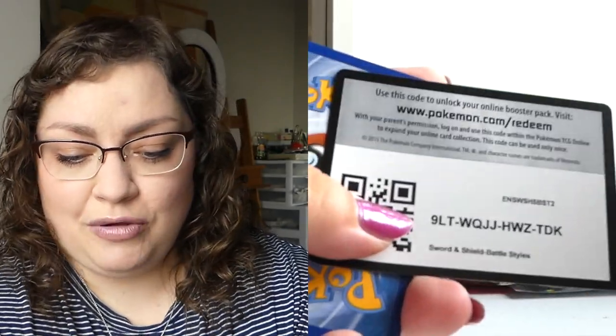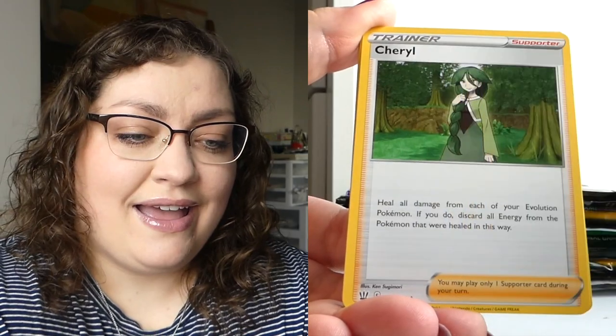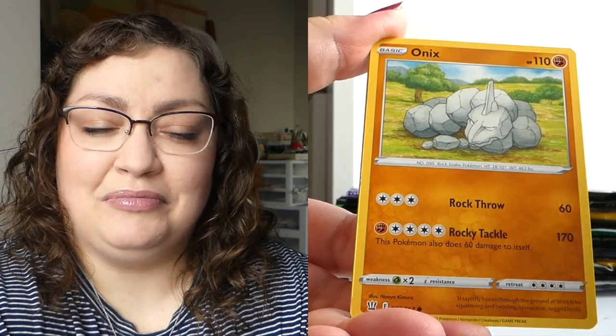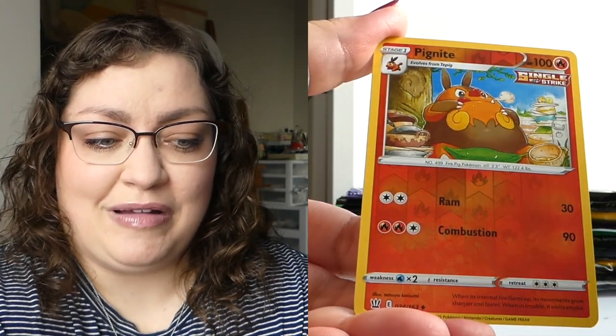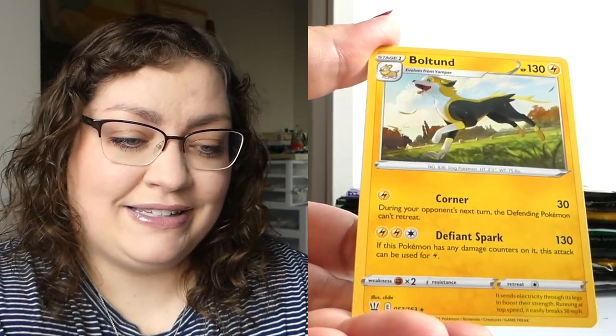Wave 2 — we've got a red pack, and our only Battle Styles. Can I get the sleeping Tyranitar alt art? It's not happening, but I had hope for a split second. Chilling Reign — can we get an alt art? Any of them except the Galarian Articuno I already have. It's okay. I'm opening Pokémon cards — this is exciting. Opening is a treat even when you're getting rough luck. We got a reverse and a Gallade holo.